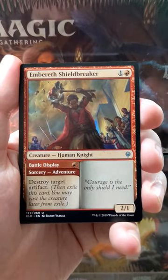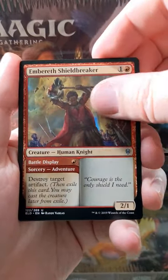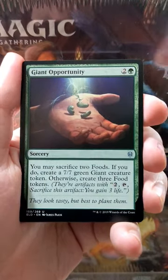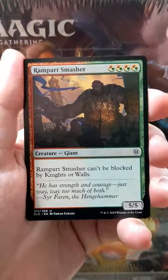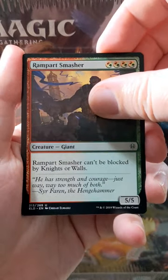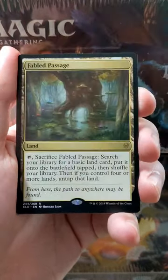There's our first adventure card, and also our first uncommon — Embereth Shieldbreaker. Giant Opportunity, making food tokens. Food tokens, of course, also introduced during Throne of Eldraine. Rampart Smasher.